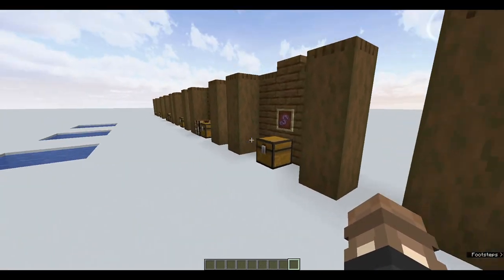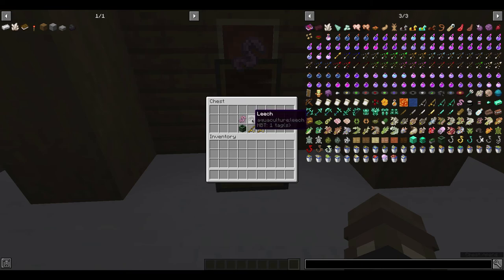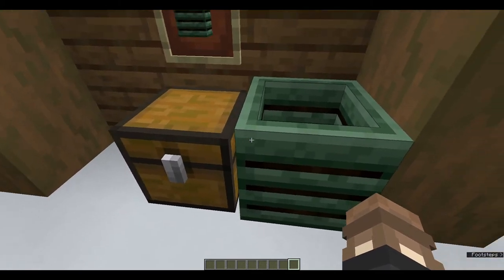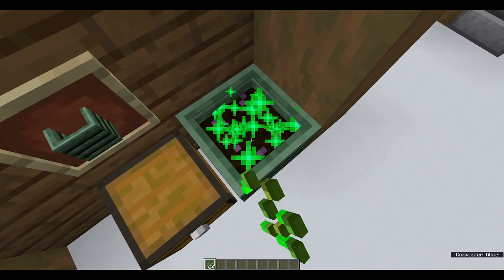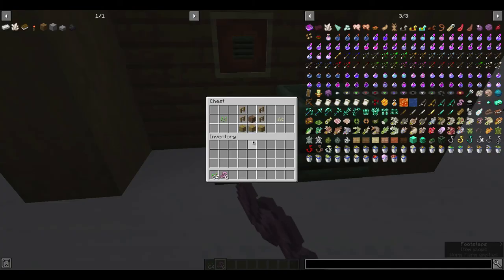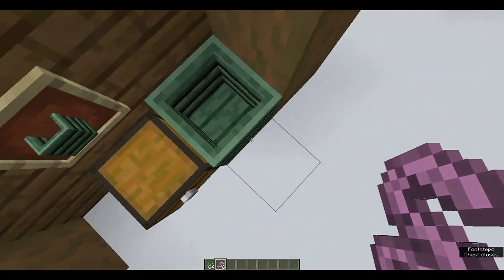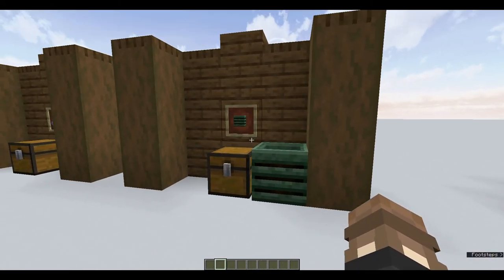Moving on to bait — another thing you can equip. There are three types: the worm, the leech, and the minnow. The leech and the minnow can be obtained by fishing. The worm is harvested using a worm farm, which is very similar to a composter and works the same way. Take your seeds, spam them in, right-click when full, and you get a ton of worms. To craft the worm farm: three oak planks, four fences, and one piece of dirt. All three baits increase your chances of catching fish.